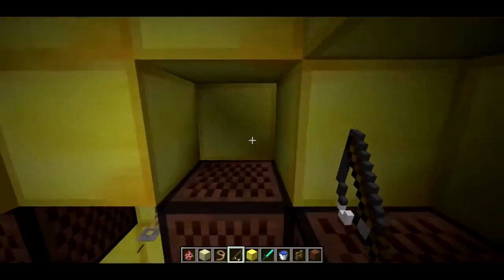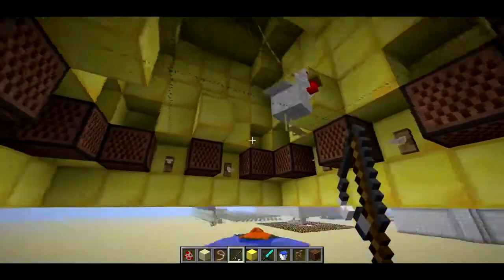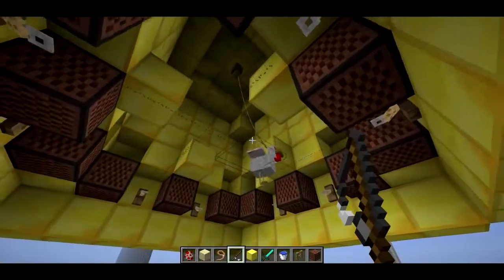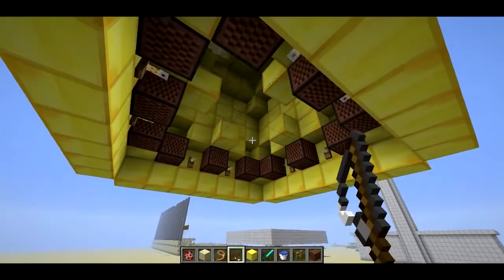Now make sure that you have open space above and below the note block if you wanted to play that sound like you've been hearing. It kind of looks and behaves just like a real bell — pull and push it with the fishing rod.